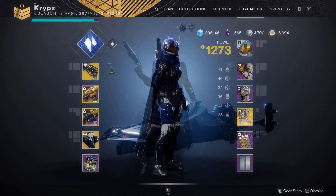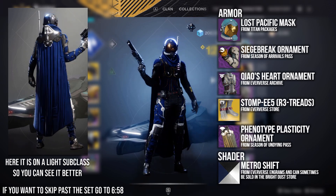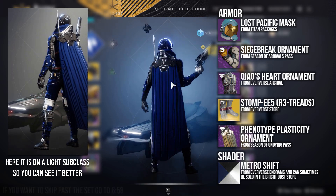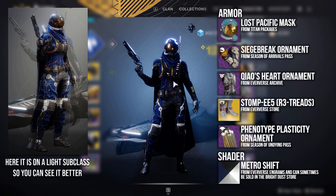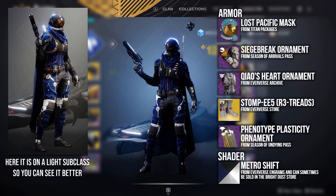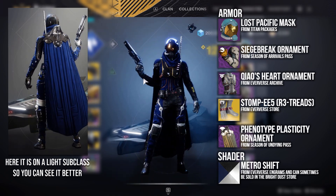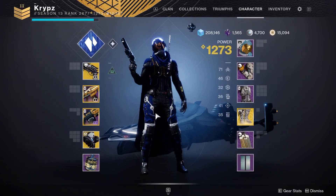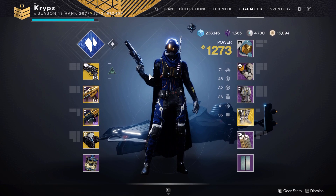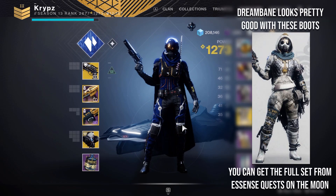If you're interested in the gear: the helmet is the Lost Pacific Mask from the Titan Packages, which are no longer in the game. The arms are the Siegebreaker Arms from the Season of Arrivals Pass. The chest is the Kaio's Heart ornament from the Eververse Archive, and the cloak is the Phenotype Plasticity ornament from the Season of Undying Pass. The shader over the whole armor set is Metro Shift, which can drop from Eververse Engrams and can sometimes be sold in the Brightest Store. This is the sort of look you want to go with — I went with more of a mixture between a space hunter and an astronaut, because of what these boots' ornament gives the look of.